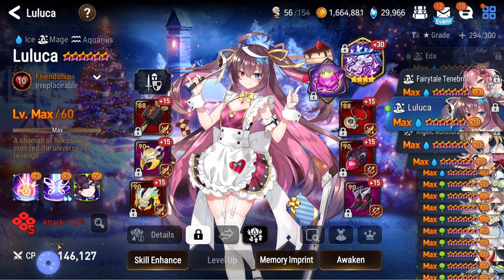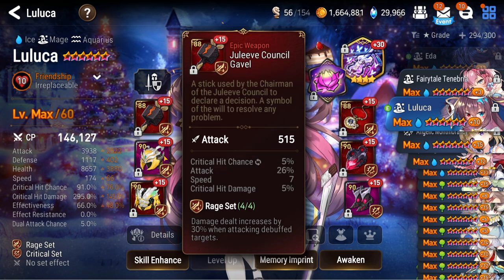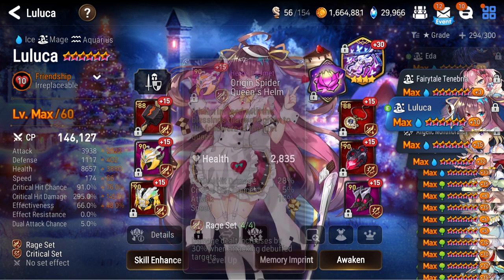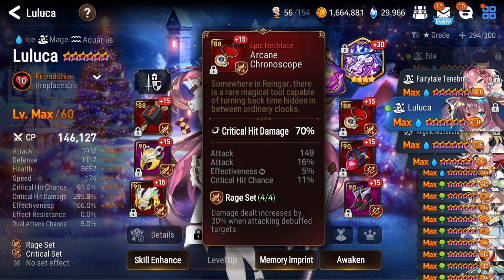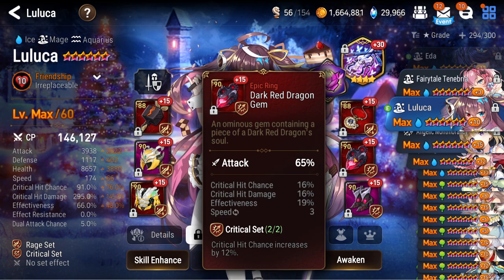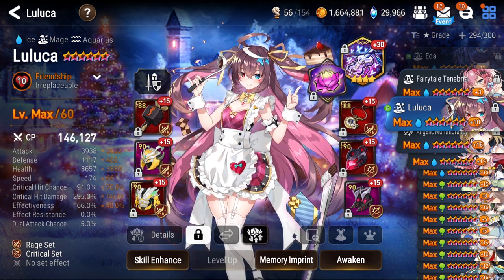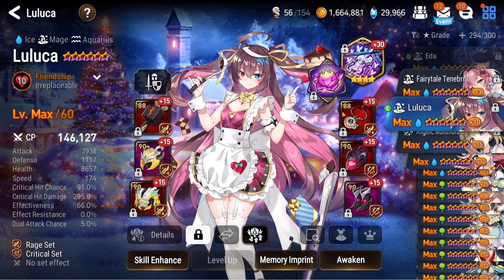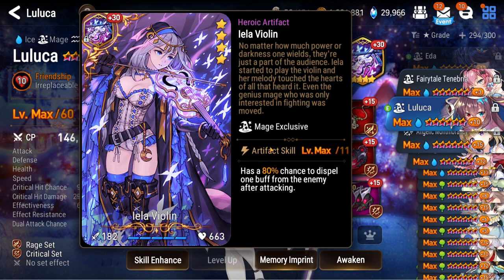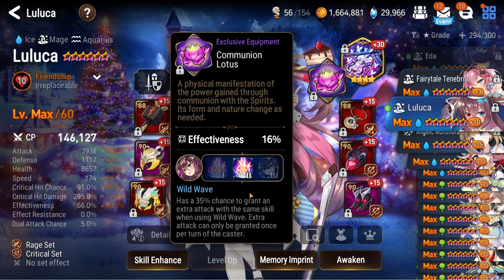Moving on, Luluka got re-geared recently for Kagas and I use her in Azimanak as well. She's on a rage set — I actually managed to get two rage sets. So Luluka with Sermia destroys C13, and Luluka with my main DPS in Azimanak — I think it's Landy — she helps as a secondary DPS and defense breaker. She's on Aiela Violin to help strip buffs on Azimanak. If I use her in Kagas she gets a plus 30 Daydream Joker. She has effectiveness and a chance to attack twice on S1 for extra chance defense break.